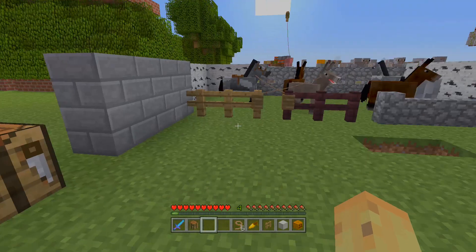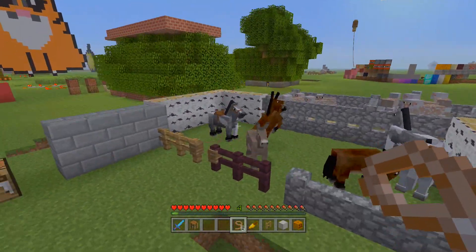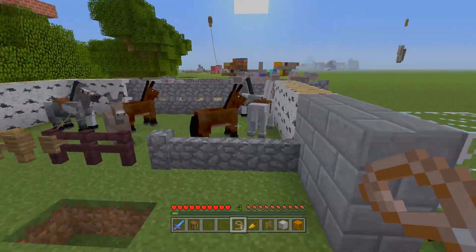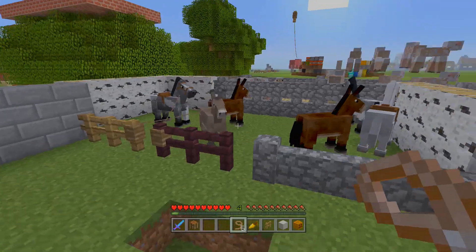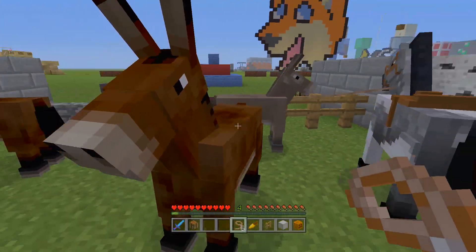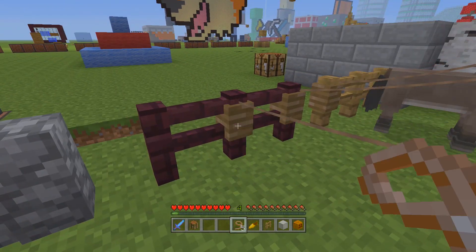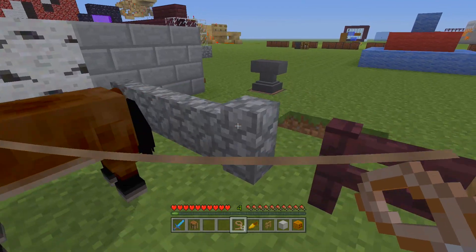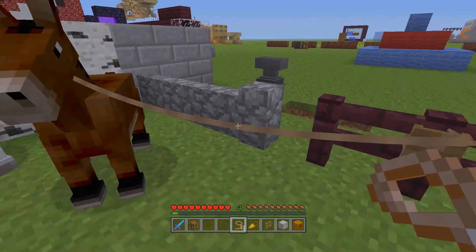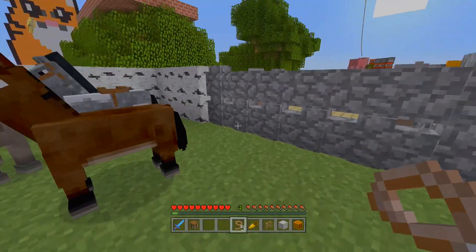It takes four string and one slime ball to craft and you get two of them, which is quite nice. So here we have six leads from just three slime balls and twelve pieces of string — quite easy to craft, especially now that slime spawns in swamps at night. The most basic function, as you can see, is that you can tie mules, horses or donkeys to fence posts. Interestingly, you can also tie them to nether brick fences, but you can't tie them to cobblestone walls.